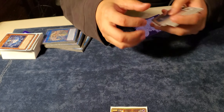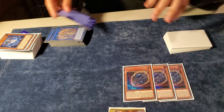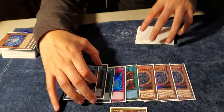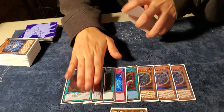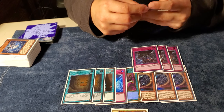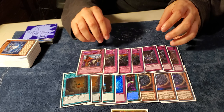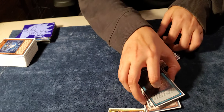For the side deck: Nibiru, Duster for back row, a field spell package to get to Necrovalley since the deck doesn't care about the graveyard — locking your opponent out of the graveyard is really good. Evenly Matched to help going second. And three Anti-Spell Fragrance, because the deck can't handle blowout spells, so you need to slow the opponent down and keep playing your turns.